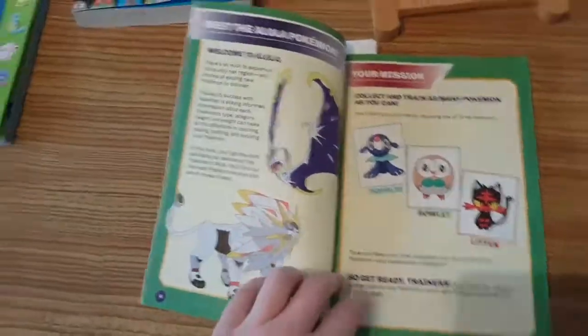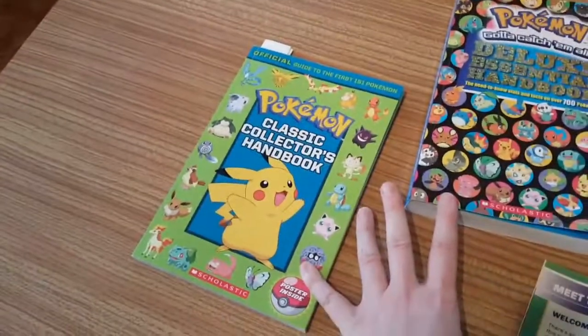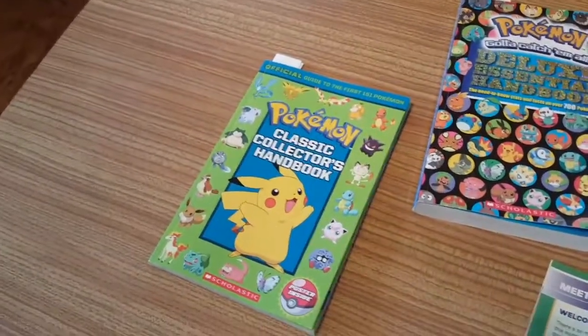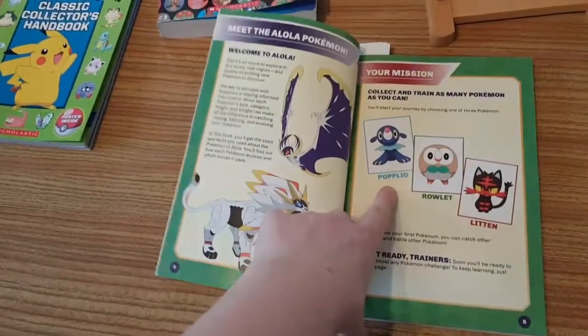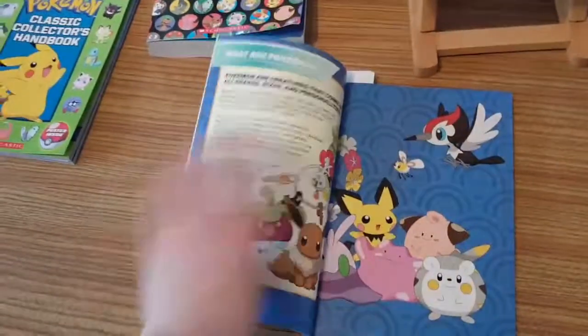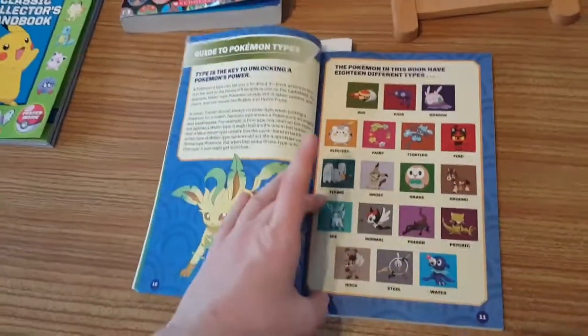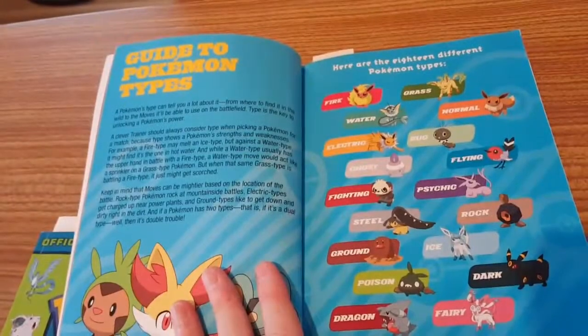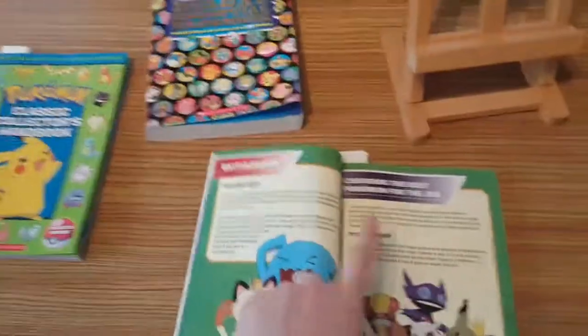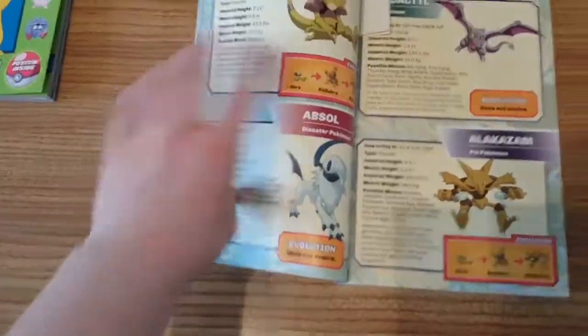If you don't know what a Pokemon is, I'd be very worried, because they've been around for 20 years - all those Pokemon in the Kanto Pokedex, from Bulbasaur to Mew, are about 20 to 21 years old. So we've got Rowlet, Popplio, and Litten as starters. And you can see all the different types including Steel, Dark, and Fairy - these were originally not part of the original Pokemon Red, Blue, Yellow, or Green.